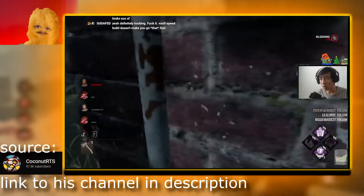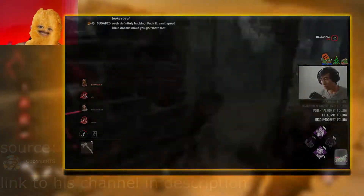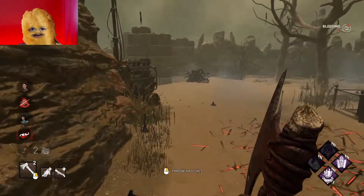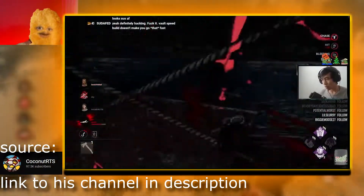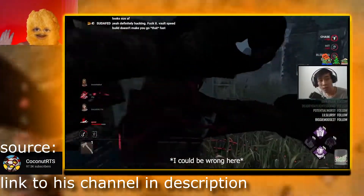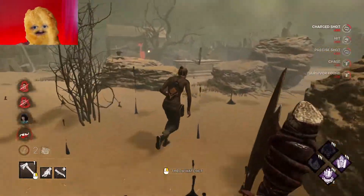Moonwalk fast fake. Many players do fakes with hesitation, but in most situations when you wait, the survivor can press W and run away. Run after the survivor, and if he goes behind an object, turn around and do a fast little moonwalk, then fast turn around again. This can lead to many easy hits.